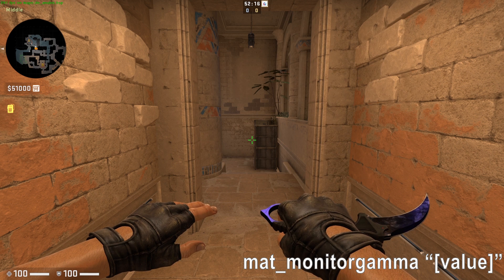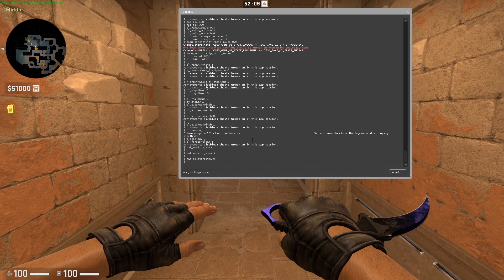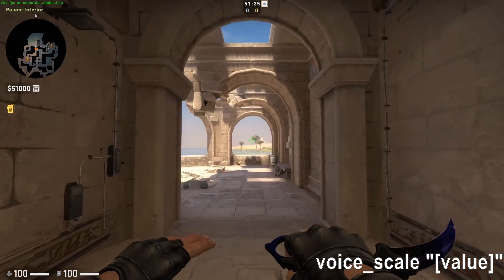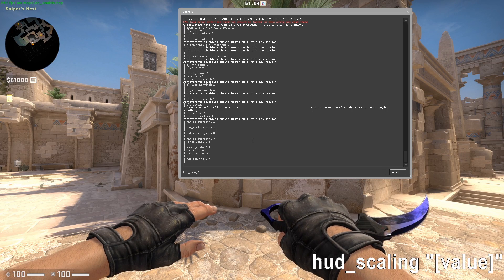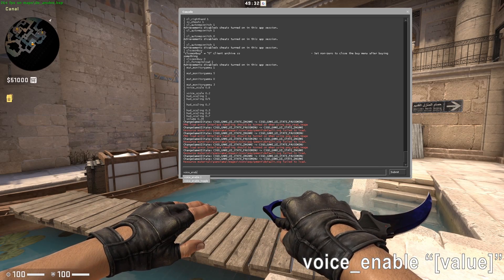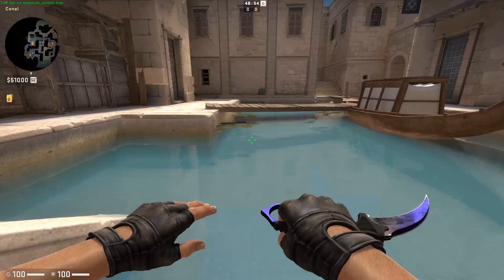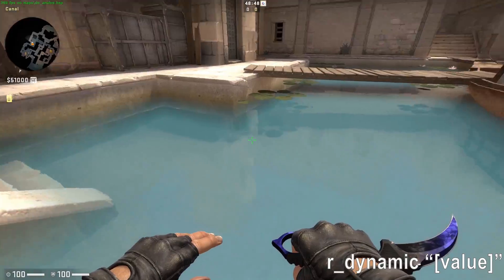MAT Monitor Gamma Value — changes how bright the game world is; tweaking this can make dark areas on the map more visible. Voice Scale Value — adjusts the volume at which you receive voice communication, set from 0 to 1. HD Scaling Value — changes the size of your heads-up display. Volume Value — adjust the main volume, use a value from 0 to 1. Voice Enable Value — toggle voice chat; 1 is enabled and 0 is disabled. R Dynamic Value — turn off dynamic lighting by setting it to 0, which some players find distracting.